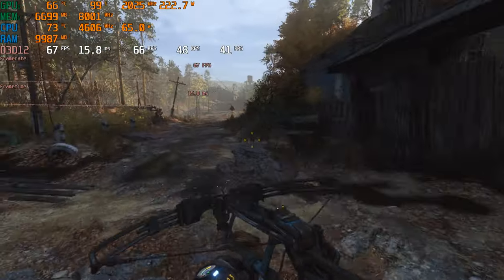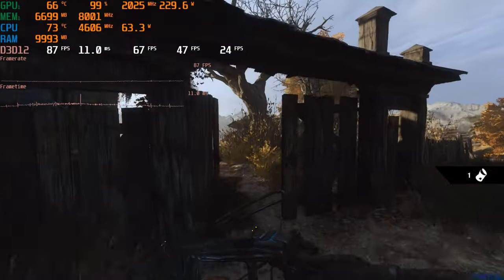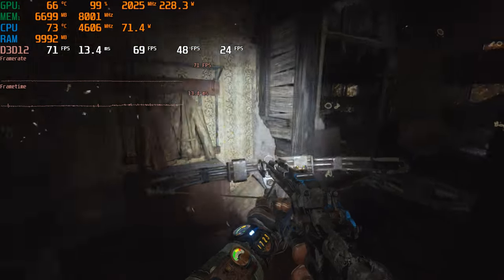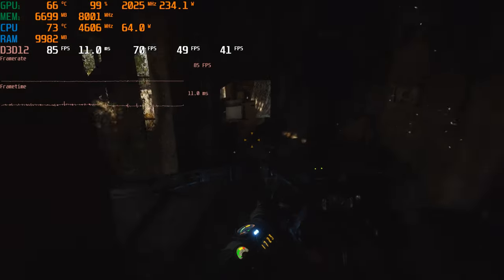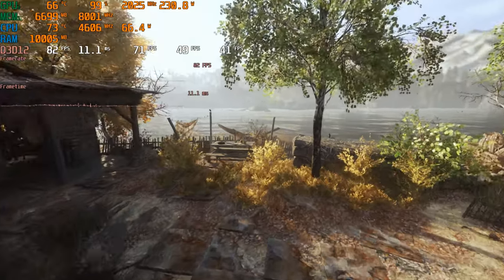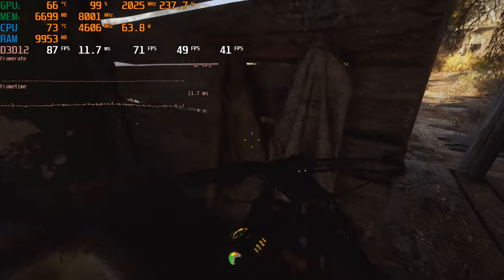Around 80s here, far better and more consistent. In areas where we were getting 40s before, we're now only getting slight drops to the 50s, and up to 80–90s elsewhere. It looks basically identical on a 4K monitor — 1080p already looks solved with DLSS on quality. It doesn't look different. DLSS on quality is a far better and more consistent experience.